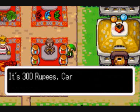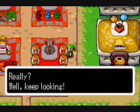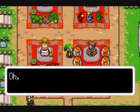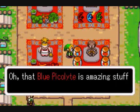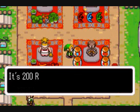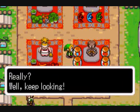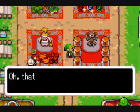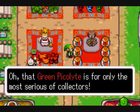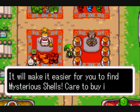It's 300 rupees. Basically they alter the random drop of items that you would get. That blue Pico Light is amazing stuff — it helps you find items! Care to buy it? And I believe by items he means stuff like ammo for your bombs and your arrows. That green Pico Light is for only the most serious of collectors — it will make it easier for you to find mysterious shells. Care to buy it?